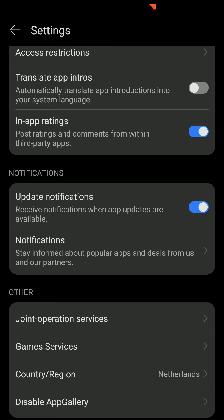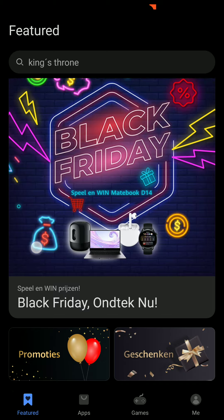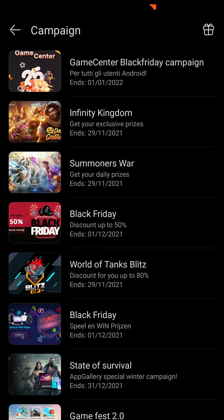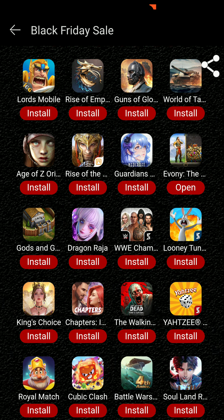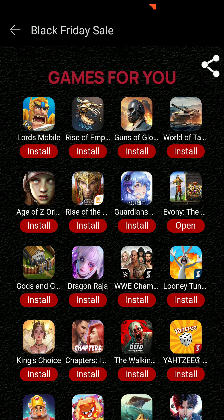Here's how it works and where to find it. Once you open the Huawei App Gallery, go to 'Me,' then 'Settings,' and change your region to Netherlands — Netherlands, Italy, and Greece are options. I'm currently using Netherlands. Once you do that, go to the featured page and under promotions, number four is Black Friday — discount up to 50% off.